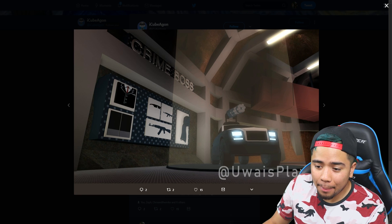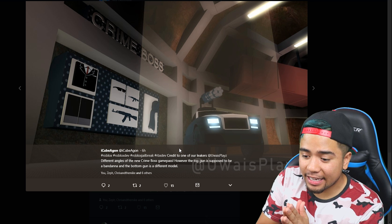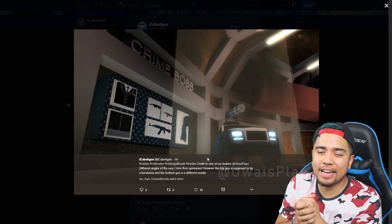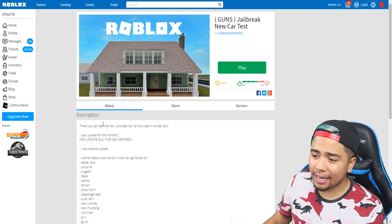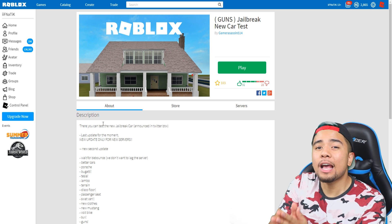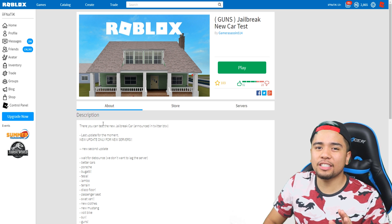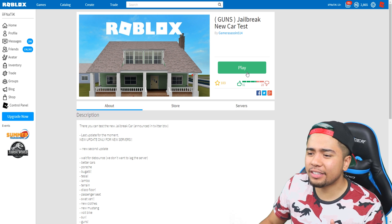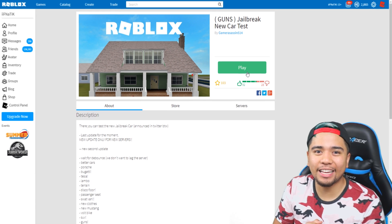What I wanted to focus on right now are these items on the wall — he said there's going to be a bandana as well as a brand new weapon inside the game. He actually included this game right here called Guns Jailbreak New Car Test, made by Gamer Assassin — it actually showcases all of the brand new vehicles coming to Roblox Jailbreak, most notably the SWAT vehicle with the minigun placed on top. Before we continue, make sure to check out everyone linked in the description below, but let's jump into this game and test out these brand new things coming to the Jailbreak update.